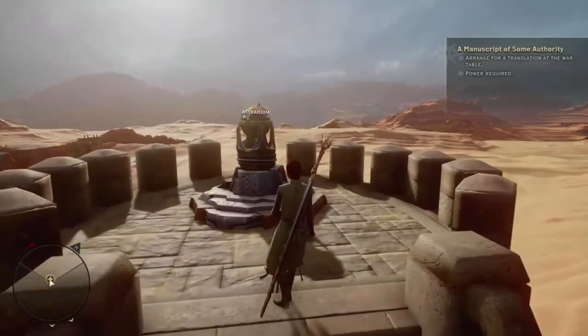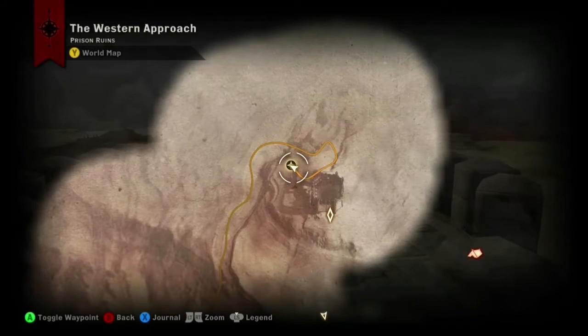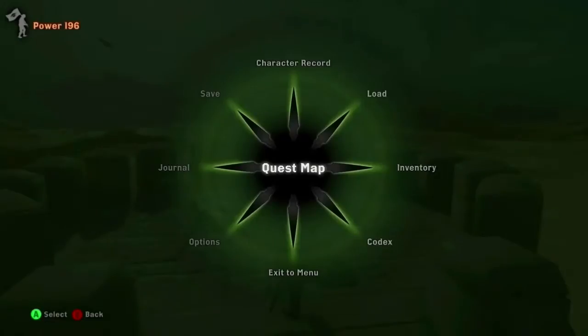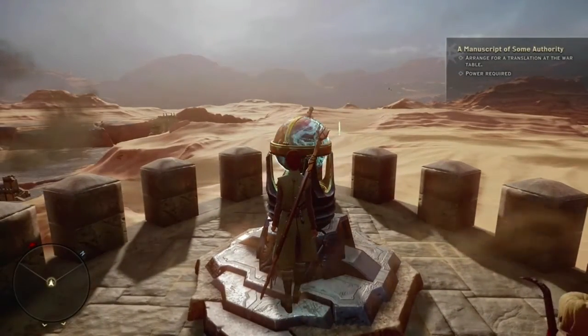Here we are at the second astrarium in the prison ruins. I'll pull up my map so you can see where we are. To get to the second and third astrariums you will have to complete an operation because the road is blocked. Here's where the operation is located — you'll need to go back to Skyhold and complete the operation at the war table to create a bridge to get over to that side of the map.